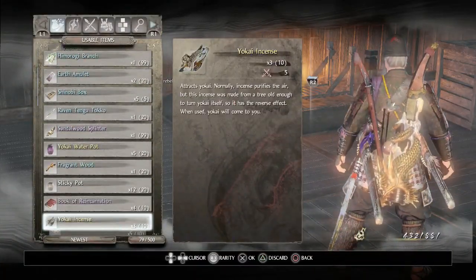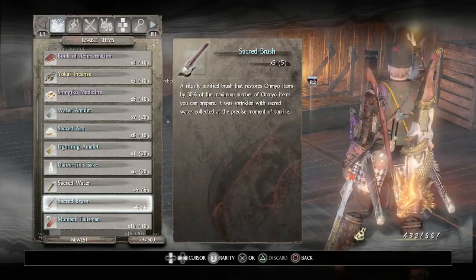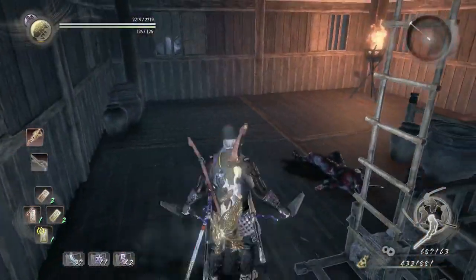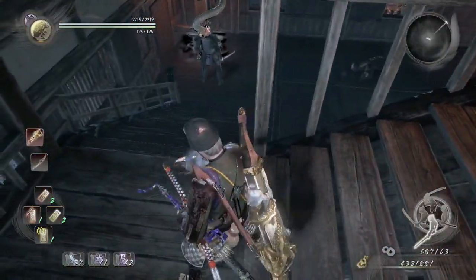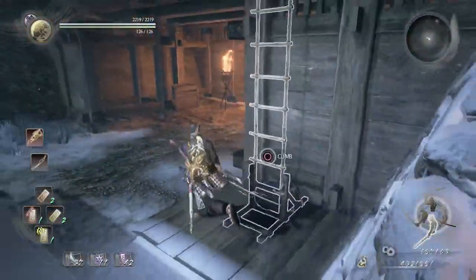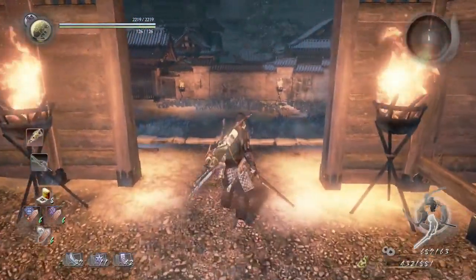If you're really low or out of Omyo magic, hopefully you have Sacred Brush so you can replenish some Omyo magic back. It's not 100%, but at least enough to fight Katagura. Once we go down, we pass the snakehead yokai, jump down from the ladder, and this is where you fight Katagura.